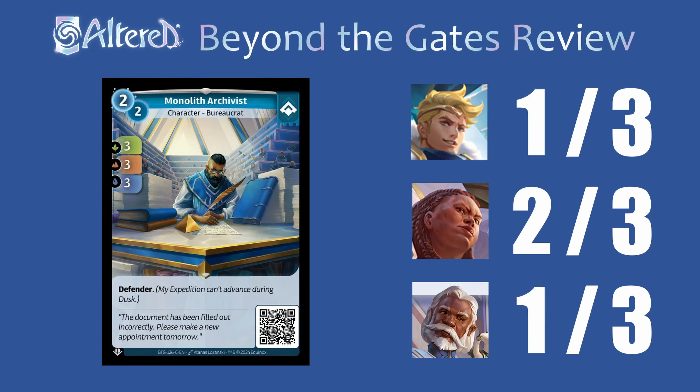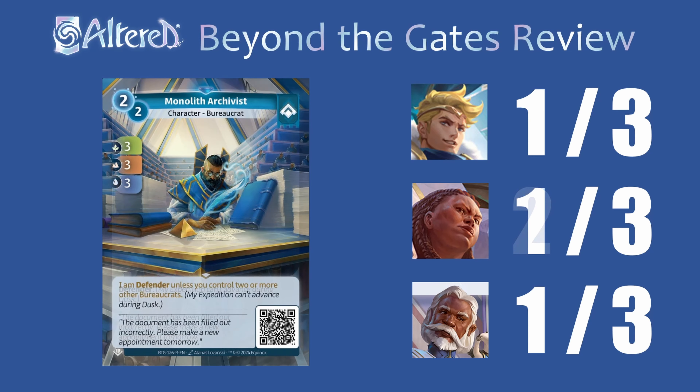Monolith Archivist has one of my least favorite words from this set: Defender. I feel like the stats are not quite good enough to make up for that keyword. A lot of the times you can get Frog Prince to essentially be this if you use it in the right expeditions. Maybe Golrong could play this because you're going to be blocking yourself from moving anyway with Defender so you can just take advantage of the extra stats, but I don't think you'll see play anywhere else. And even though you can remove Defender with the rare version I feel like it's still just too weak even for Waru. I don't think this will ever really see play.